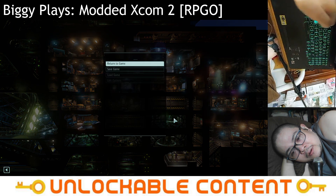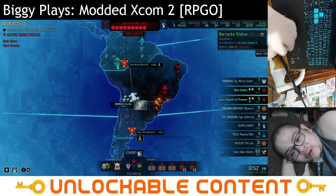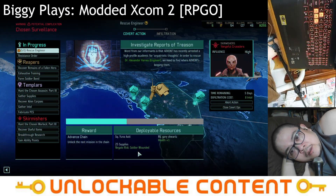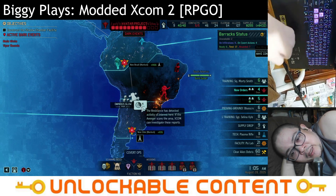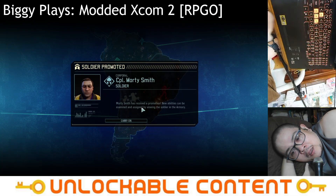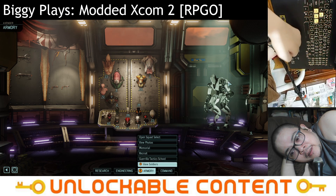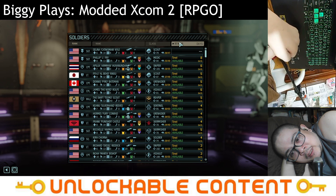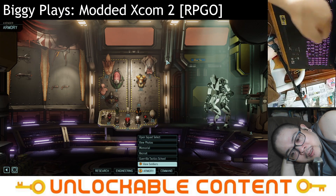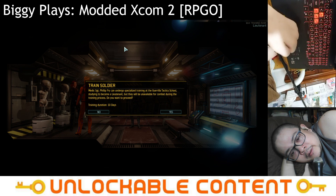How many soldiers are ready? Let me check covert ops — we have six ready soldiers. We'll need to spend some on the rescue engineer mission. Morty Smith is promoted — finally. Philip Fry will probably be the most tired right now, so let's send Fry into training first.